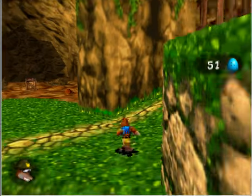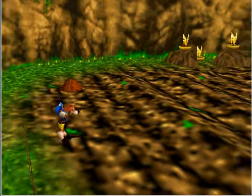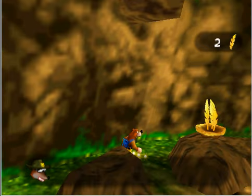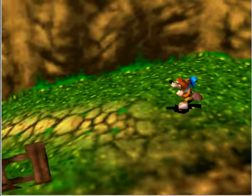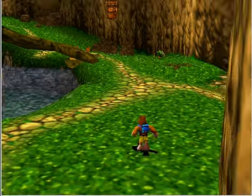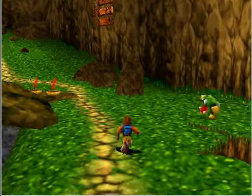The guy below tells you, 'oh, you just picked up this item and this is how you use it.' He's like the tutorial guy who tells you about the firepower of the game. Also, when you get cool things he gives them to you — like different eggs. There are different types of eggs in this game; right now we only have one.